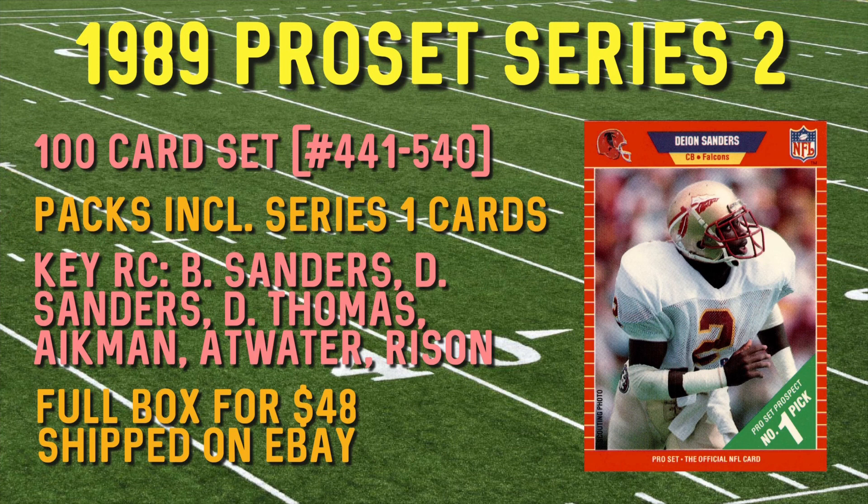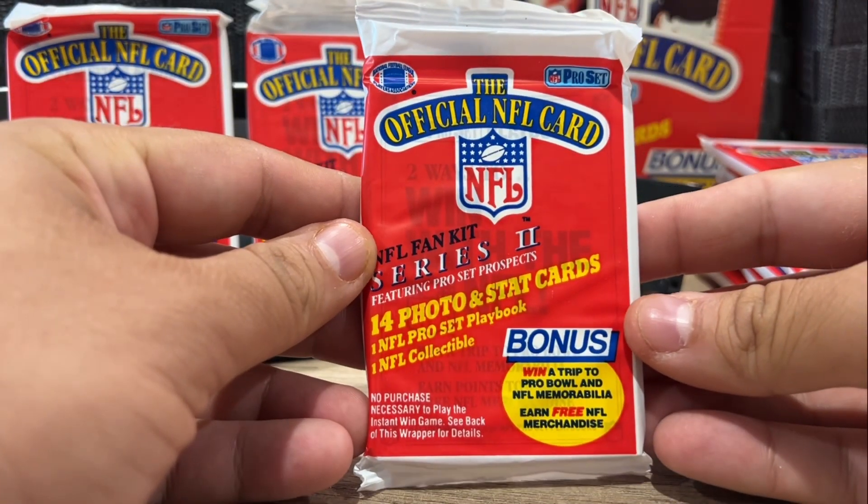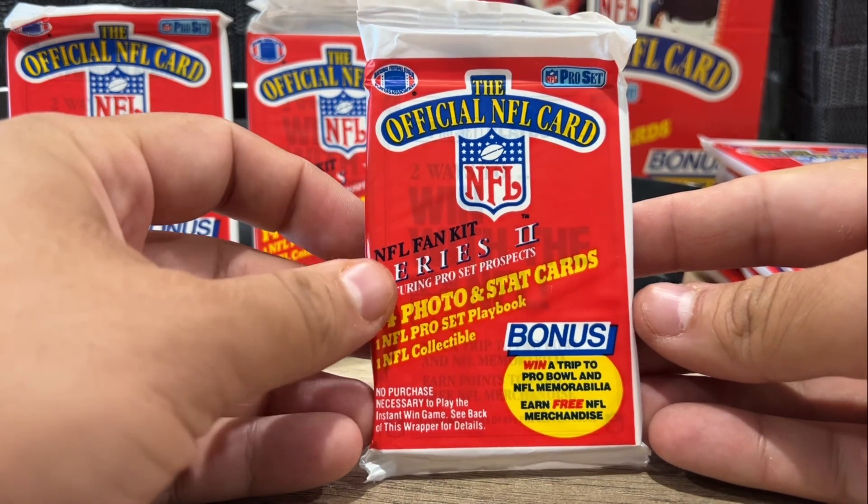We're going to open up half the box, and I'll explain because there's a lot of duplicates here. It's a very small set, although I have noticed that there are Series 1 cards in the set. I've already opened half the box and found, I think, six Troy Aikman rookie cards here. Key rookie cards — Troy Aikman, Deion Sanders, Barry Sanders.